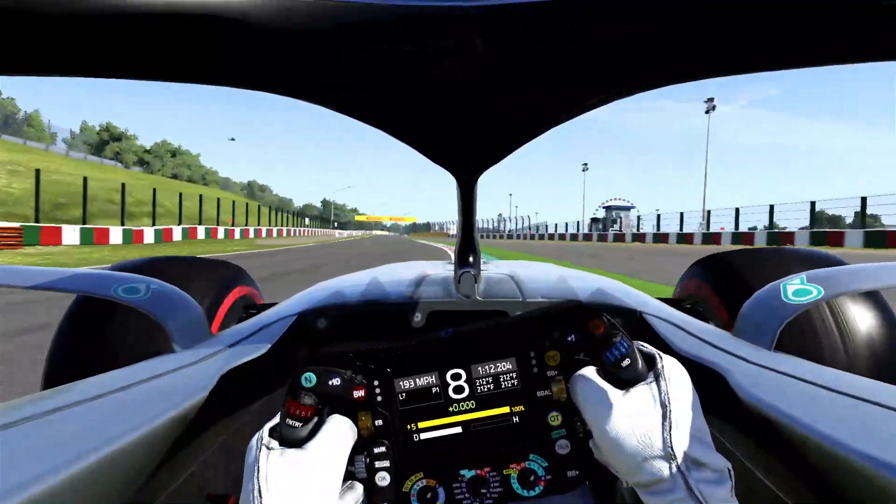Going down to the hairpin, braking right after the curb on the right finishes. 2nd gear, 1st gear if you need a bit more turning. Late apex and trying to be as smooth as you can on throttle. Short shifting and staying to the right to minimize the distance of this straight. Coming down to turns 13 and 14, braking right after the 50, keeping the car under control. Going to the outside and then bringing it back around gear 4 and opening the car up for the back straight.